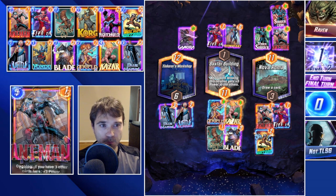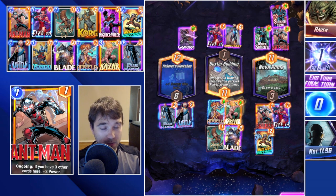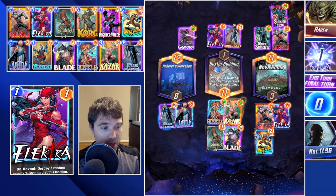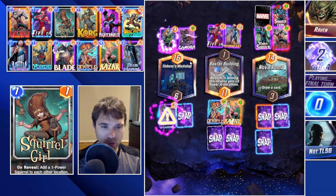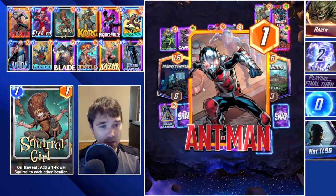I think this might be a bot and they absolutely read that we were not going to play into Baxter Building. But that means we can more easily push for this other lane. If they do an Odin there, that just gives them power in one lane versus really swinging things in their favor. Let's go with Ant-Man over here, Electra, Squirrel Girl - Rocket into this lane, Blade to fill the last slot. Our competitive edge is going to be in Baxter Building and Nova Roma, so we lean into those two and might as well snap.